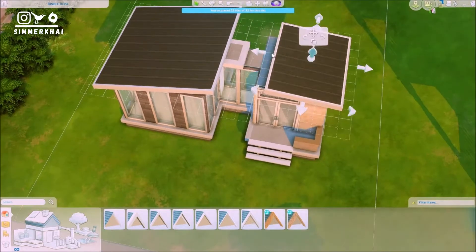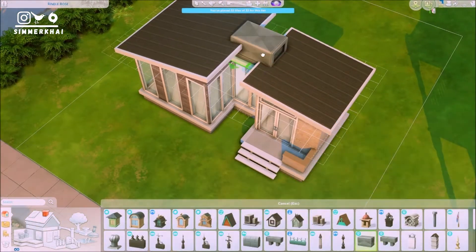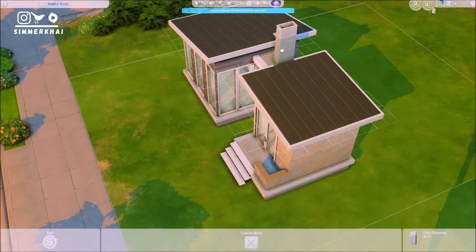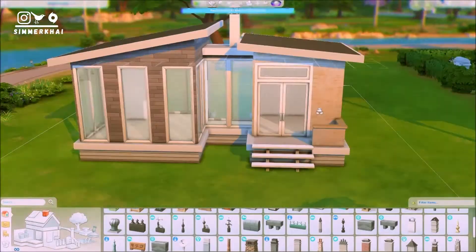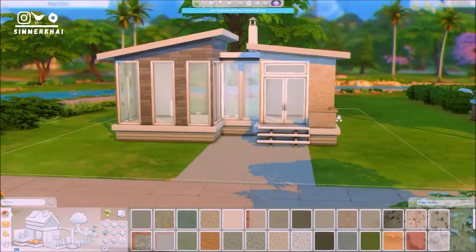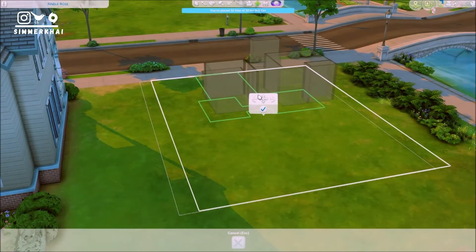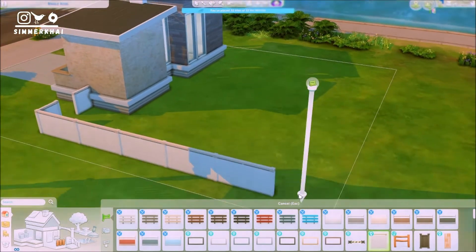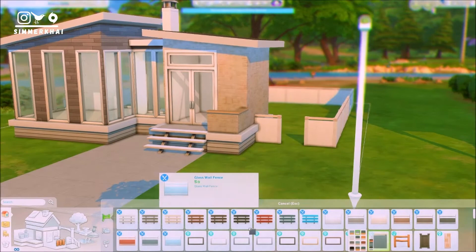If you want to download this house you can do so — just enter my ID, which is SimmerKai, in the gallery. Before placing the build, you have to turn on the Move Objects cheat, because that is the way to make sure that the items I placed or the structure itself does not disappear. I'll put a reminder in the description as well.